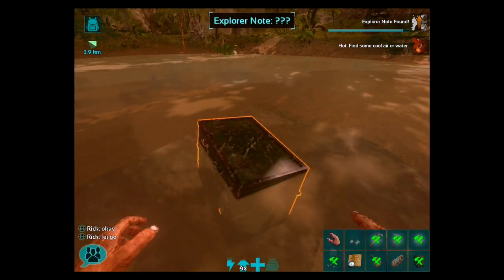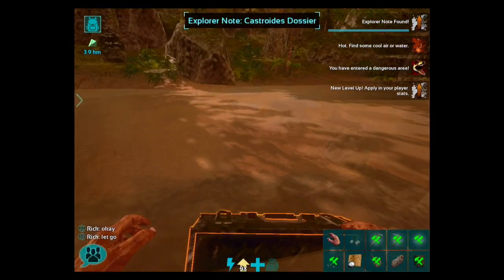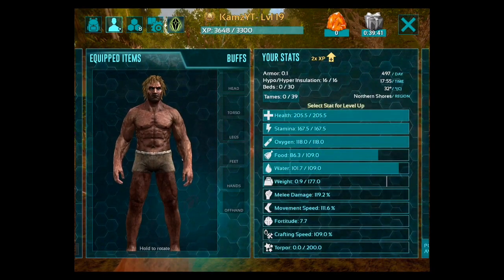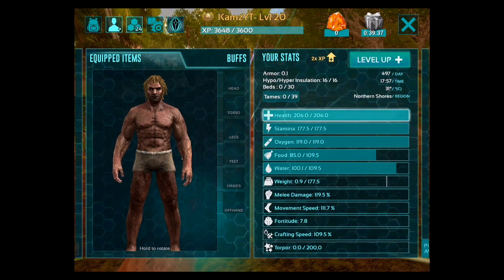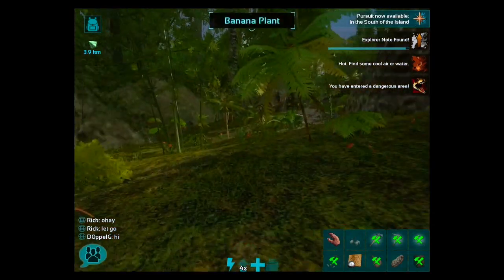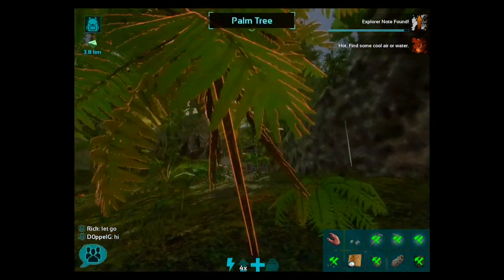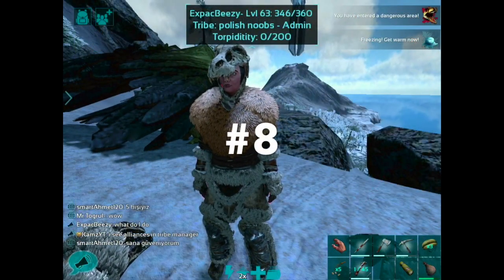I just collected some explorer notes and already got two levels — that's amazing! Just by collecting explorer notes you can gain levels, and with a four times XP boost I need to start crafting some stuff too to maximize it.